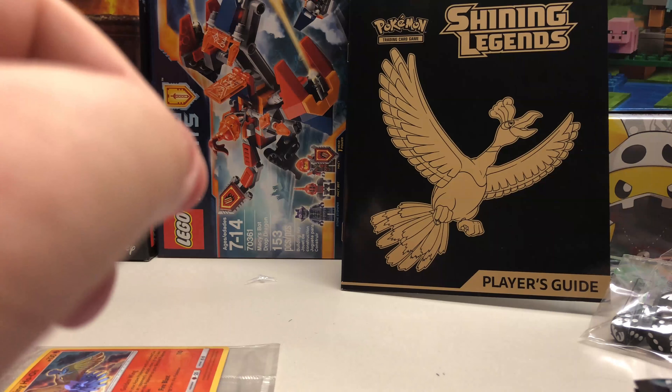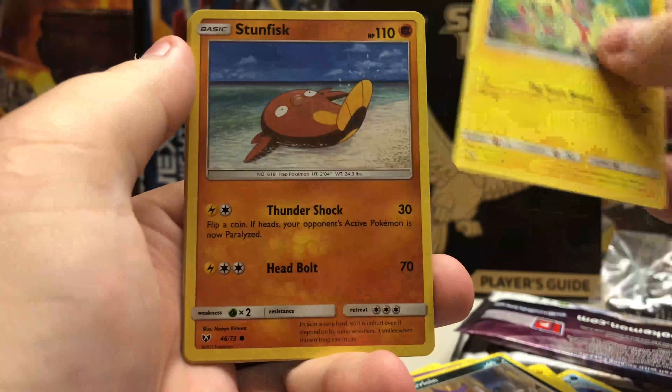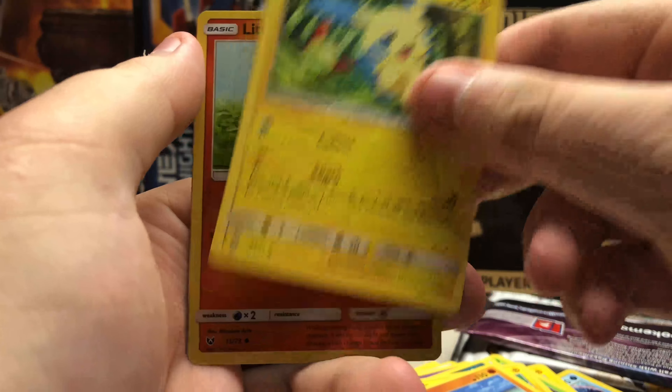We're halfway through this box. The pull rates are pretty good right now — I'd like three more, but if I get a rainbow rare I will be happy with this opening fully. Electrode, Great Ball, Howl, Golett, Purrloin, Plusle, Stonefist, Minun — reverse Litten, and our rare — I see something — oh nice, we got a Full Art Entei GX! Wow, okay, that's pretty nice. Pretty pretty nice. Was not expecting that pull.